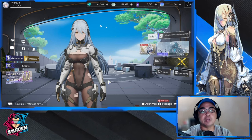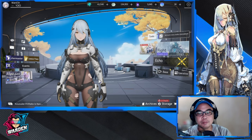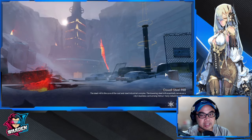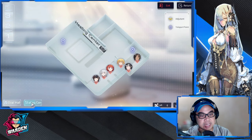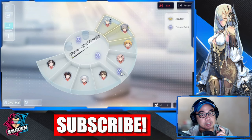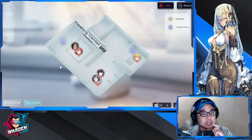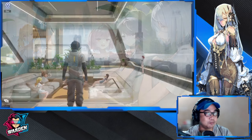Hey guys, welcome to Snow Break Containment Zone. We'll be going over the massage therapist skills, so we're going to the healing center. It's located inside the base - just click escape and you'll find it. It's in the oval hall of the base, and the healing center is technically on the second floor. You can go through the second floor to reach it, or use the shortcut here.